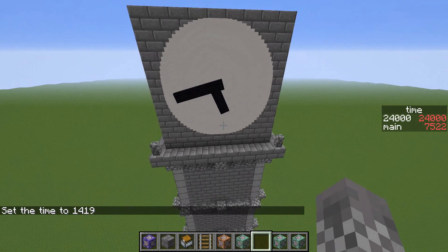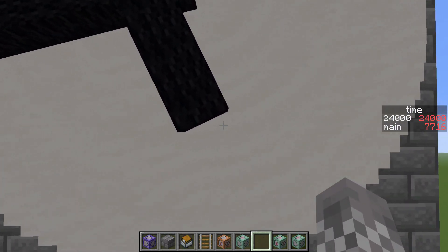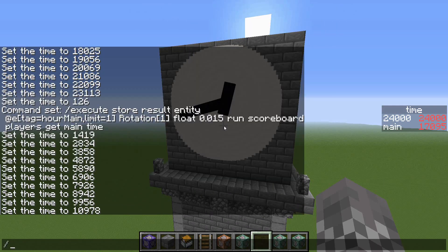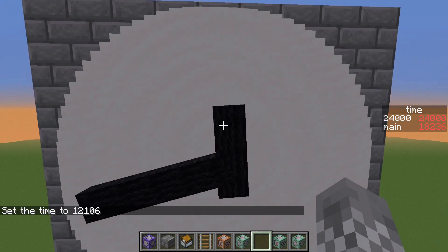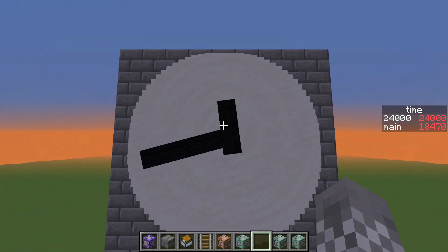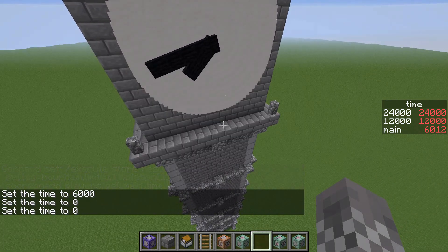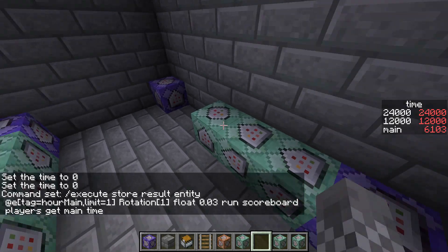I think this might already be working, actually. You cannot really see the change just sitting here, but if we manually change the time, you can see the clock hand does tick along beautifully. Now, I have not actually checked to see if this clock hand is matching up with the actual time — it's clearly not, because the time on the right is saying it's 6 o'clock and this is saying it's like noon. I think that just means we need to fiddle around with the scoreboard math some more. Sometimes I am extraordinarily lazy and I literally just don't feel like working out how this should work — I'm just going to change the numbers until they work.